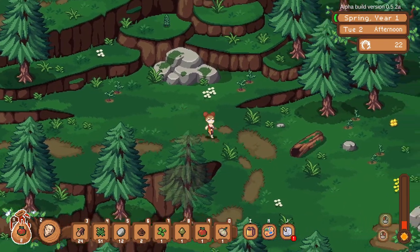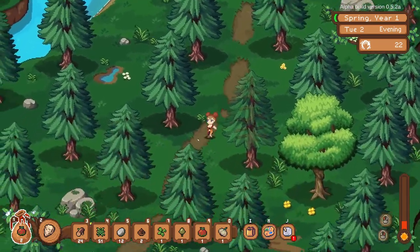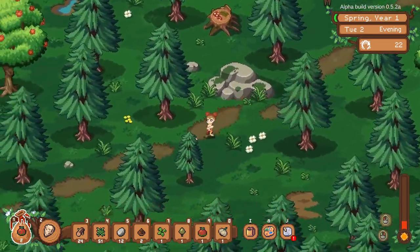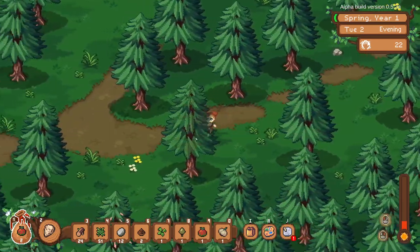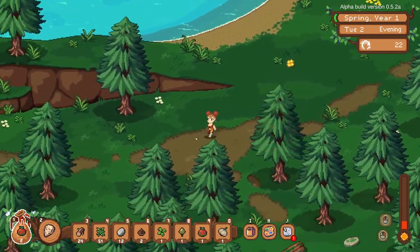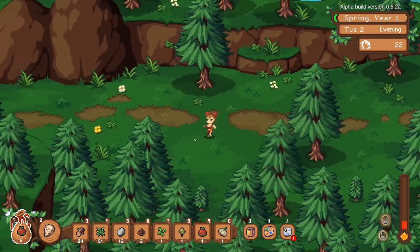Our inventory is pretty much full so we'll go back and maybe plant a few of these new seeds. One other cool thing I like: it's an auto-sprint / auto-run by default, and then you can hit Shift to just walk and stroll along. Look how calm and peaceful that is.